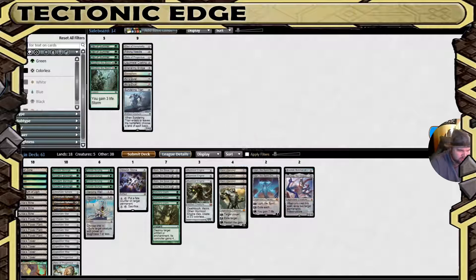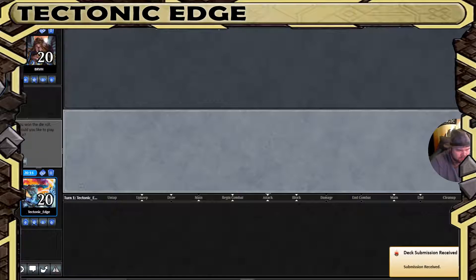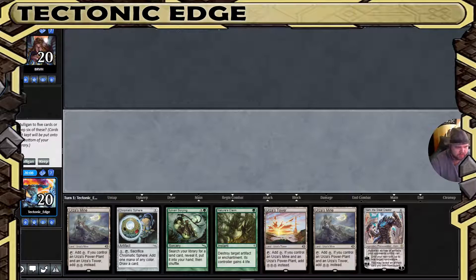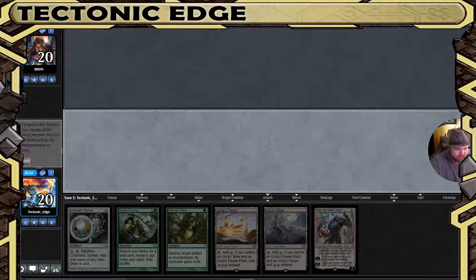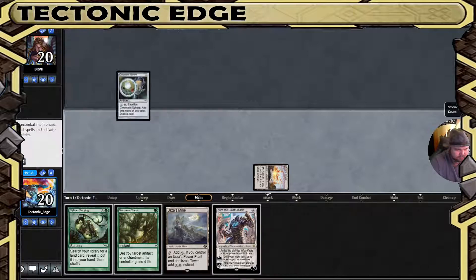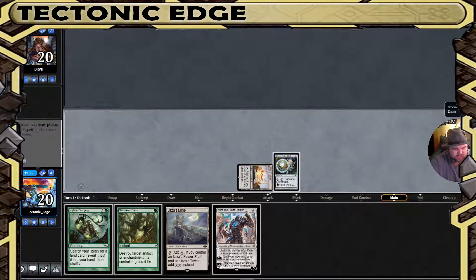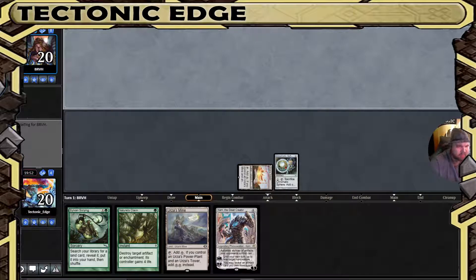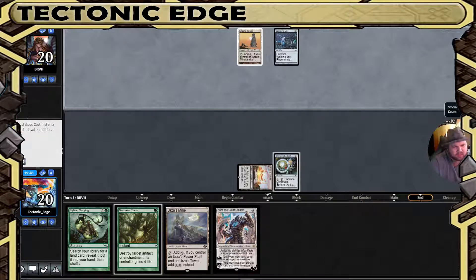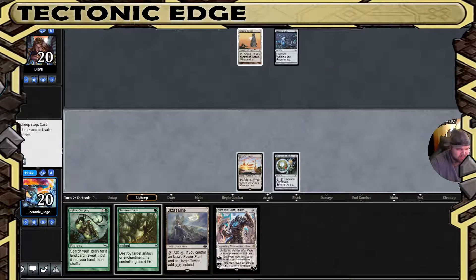Taking the Nature's Claims — we'll get rid of the All Is Dust and one Ugin here. We have the same issue, got them all again. We'll put the extra Tron land on the bottom; we'd rather hold on to our threat. They were blue so counterspells are not out of the question, but I think they're going to be more prison-based. A Welding Jar to regenerate an artifact — pretty useful. If it's not main board, they predicted the Nature's Claims.